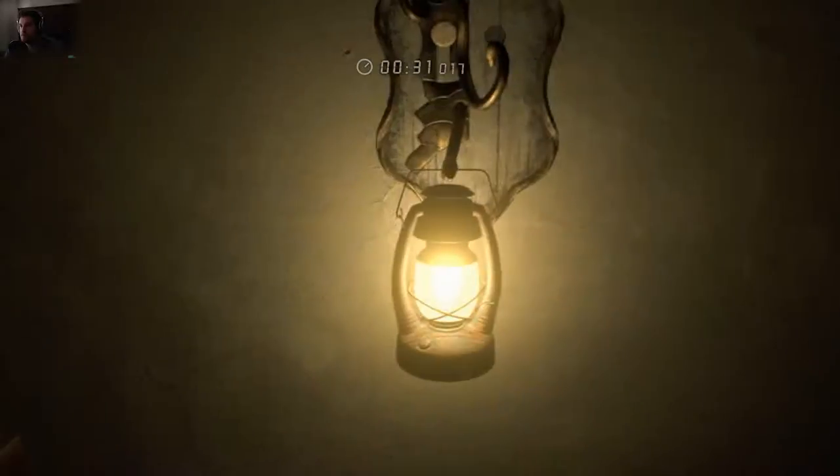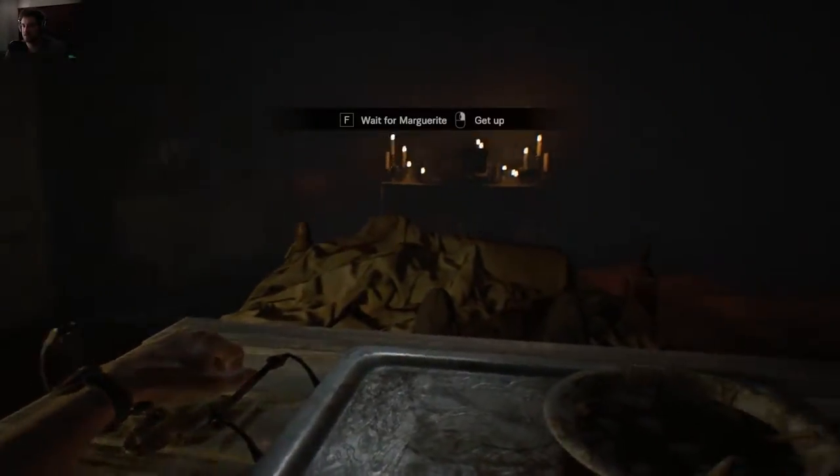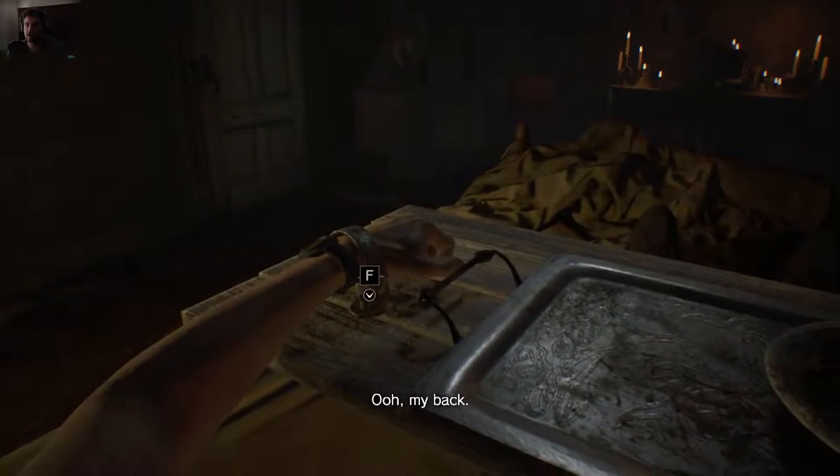We can put our lantern back up and crawl into bed. I hate this section right here because sometimes I've had it happen where I hit F to wait for Marguerite — which is what cues him to put his latch back on — but one time I did that and he just wouldn't put his latch back on his hand. And if you don't do that, she will absolutely see it and then you're screwed.